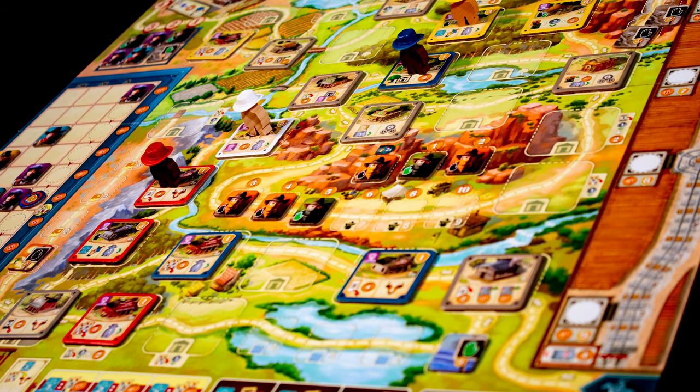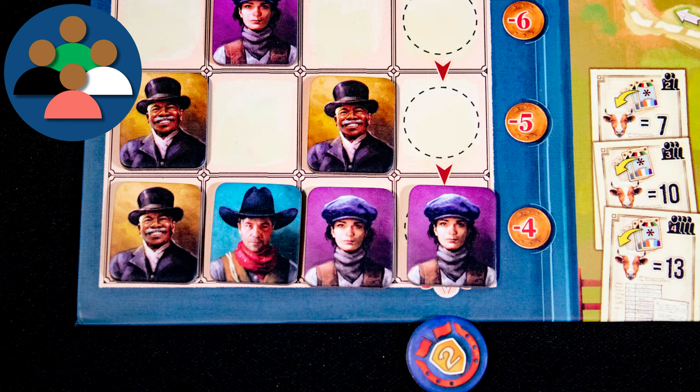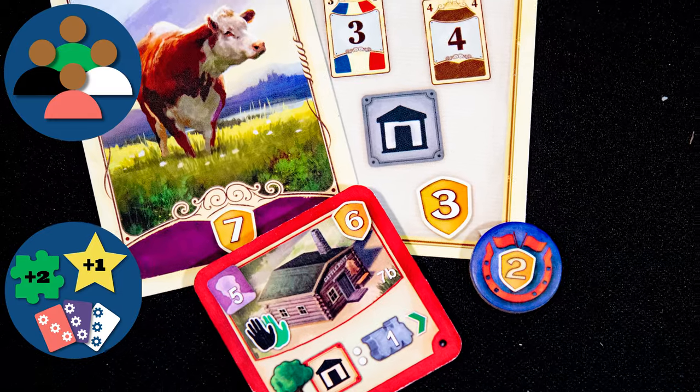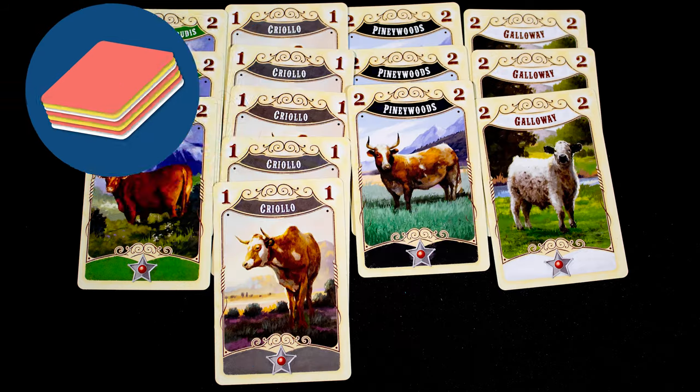Can you muster cows, build infrastructure, and make the best deliveries in order to become cow baron of the Old West? The game ends once the recruitment board fills up — every other player has one more turn. The winner is the player with the most points, and you get these from many sources — just look for the yellow shield symbol.